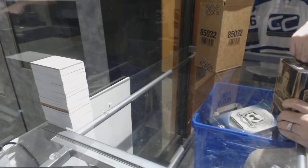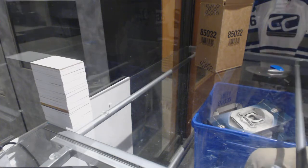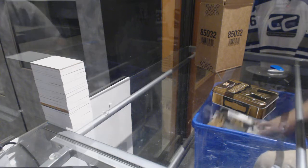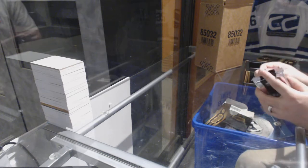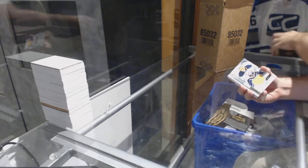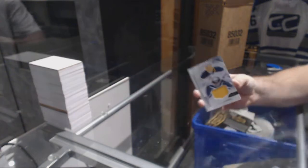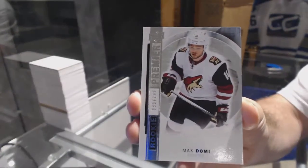I hate that I do it on this side because I'm not that handed. For the Buffalo Sabres rookie, Linus Ullmark. We've got for the Arizona Coyotes a /299, rookie Max Domi.